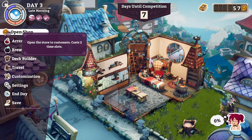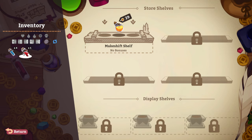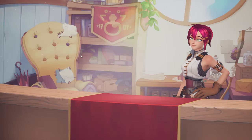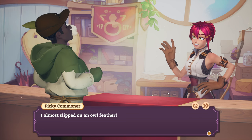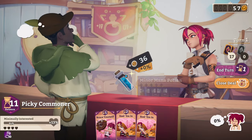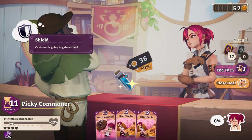Shop time! Finally — it feels like we've been doing everything else. Someone's got to put potions on the rack to sell. I almost slipped on an owl feather. I'm sorry about that. I hope this potion is up to my standards — look at my upturned nose. What can you tell me about it? Up to your standards, look at that. I'm not really impressed. All right, you got 11 turns and you're just gonna shield.